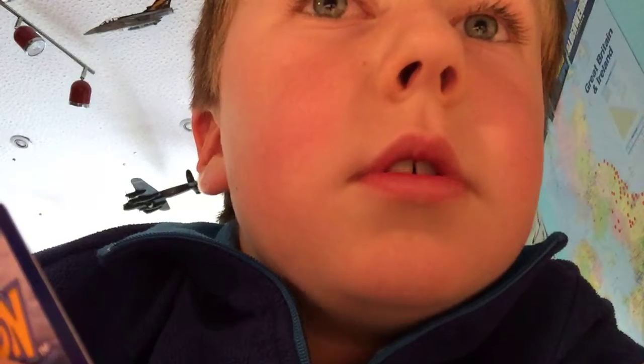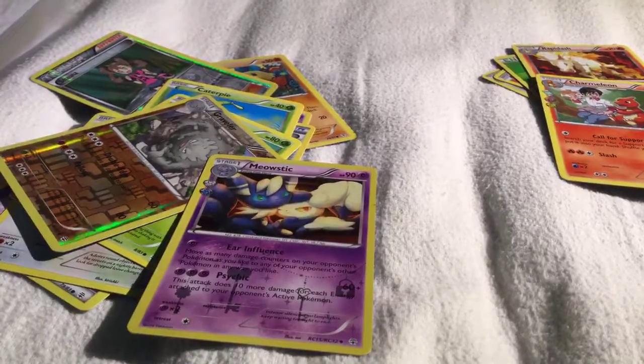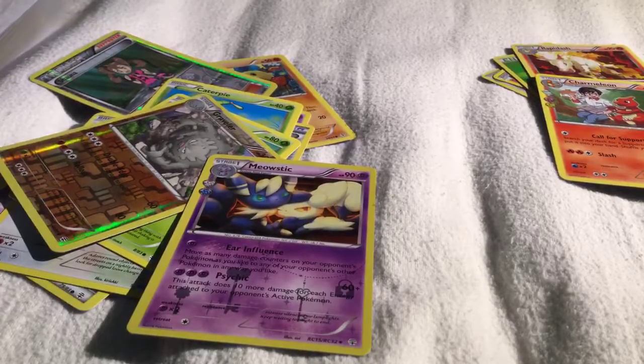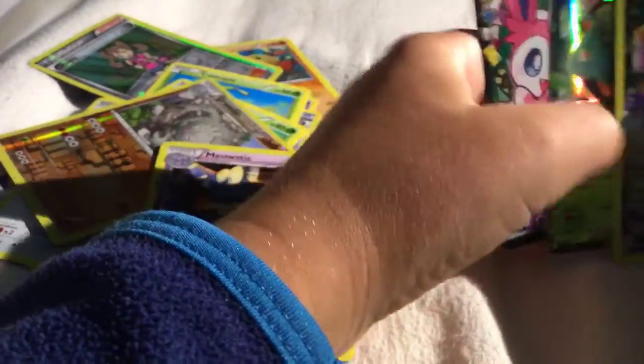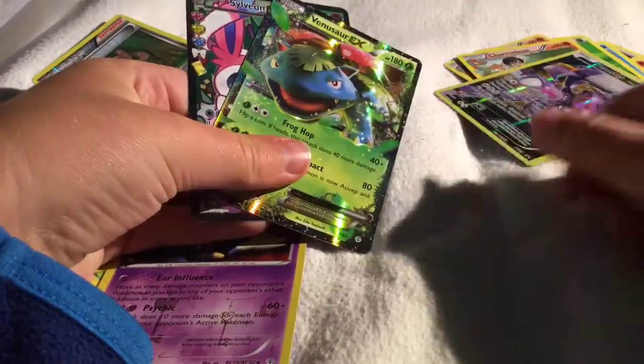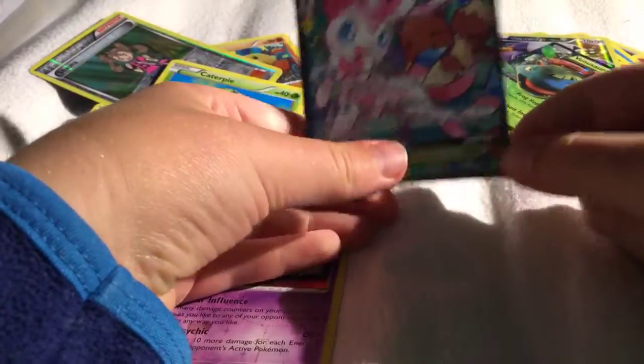And then — that's amazing! So we've got the Radiant Collection Meowth sticker. So here are the pulls: full art Genesect, Venusaur EX, full art Sylveon EX — no way!